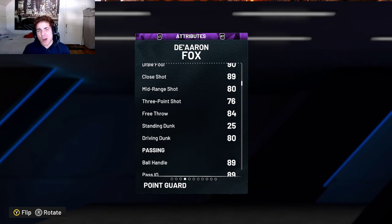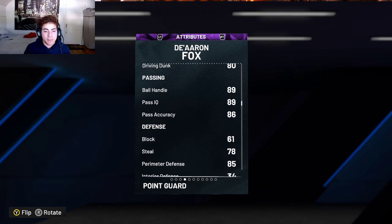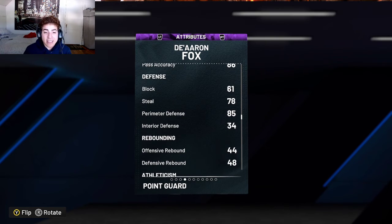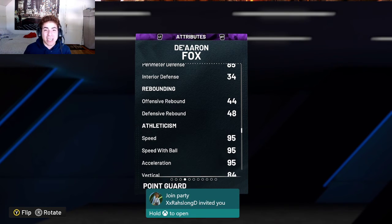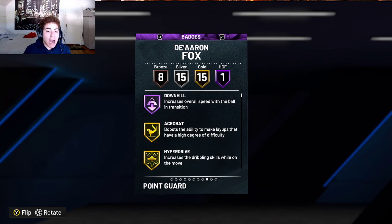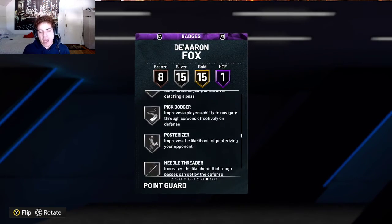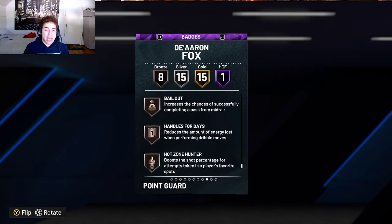We just picked him up for 39,000 - he might drop in price but I paid the luxury tax to get the video out faster. He has a 76 three-pointer, 80 driving dunk, 89 ball handle, 86 pass accuracy, 78 steal, 85 perimeter defense, and a 95 speed with ball and acceleration, which is insane. He comes with Downhill Hall of Fame, Dimer, Posterizer silver, Ankle Breaker, Pickpocket, Handles for Days, Hot Zone Hunter - this card looks like it's gonna be a beast.